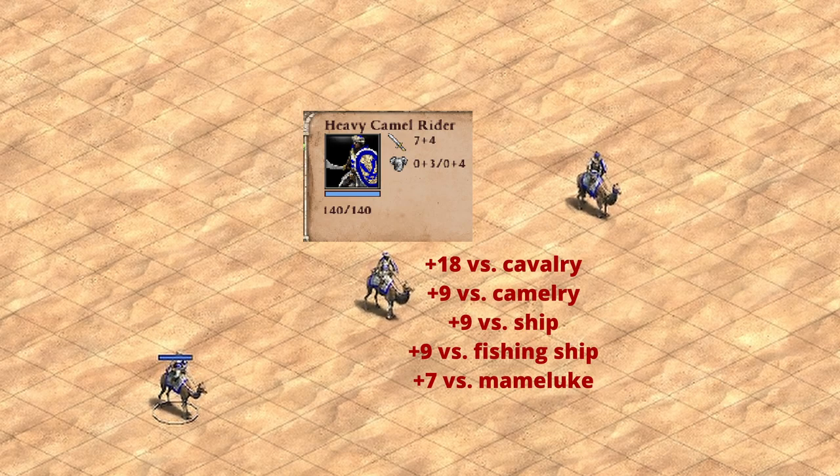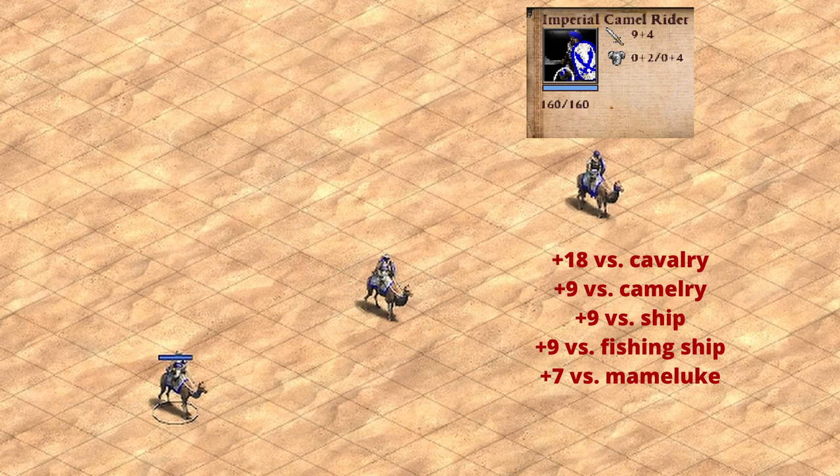We can take this one step further and look at the Imperial Camel Rider, a unit unique to the Indians. The bonus damage is the same as the heavy camel rider — the only things changing are two more base attack, which is pretty nice, and an extra 20 HP for a grand total of 160 HP, giving you a tankier unit. You are missing plate barding, so the melee armor is a little lower — going from three to two — but we'll talk about that when we get into the Indian civilization.